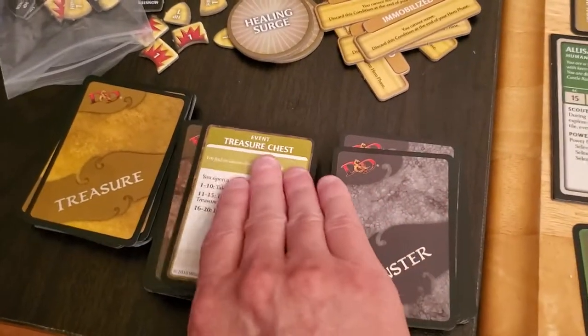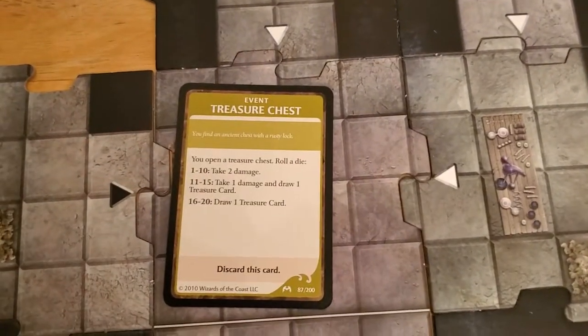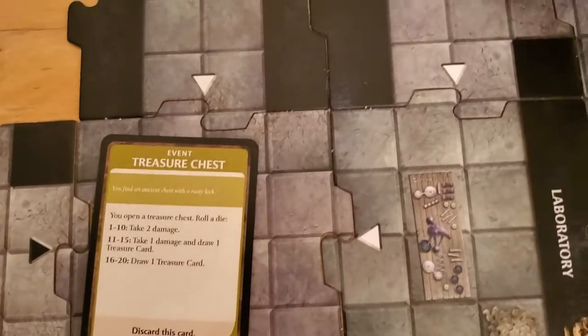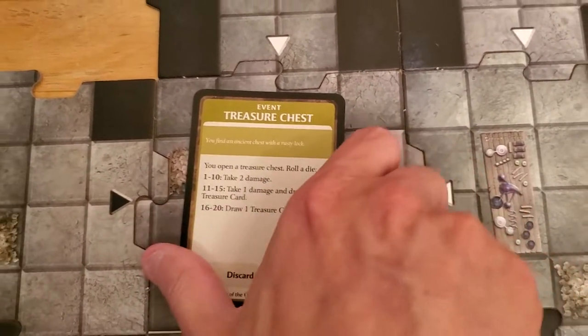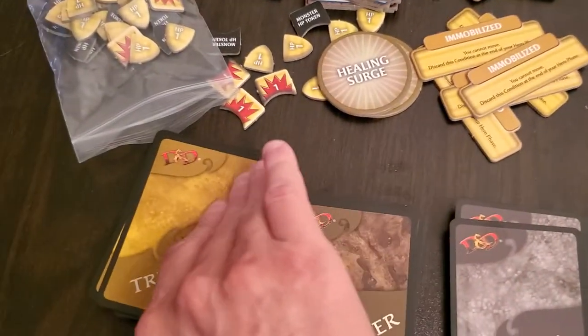Now we go for our encounter. I left it face up because we've already seen it, and I'm going to keep the roll — I'm not going to re-roll to get a better result. She rolled an 11, which means she takes that hit point of damage and she's down. It also says we get a treasure card. The treasure will be in a slightly different order, but it's in the order it should have been.